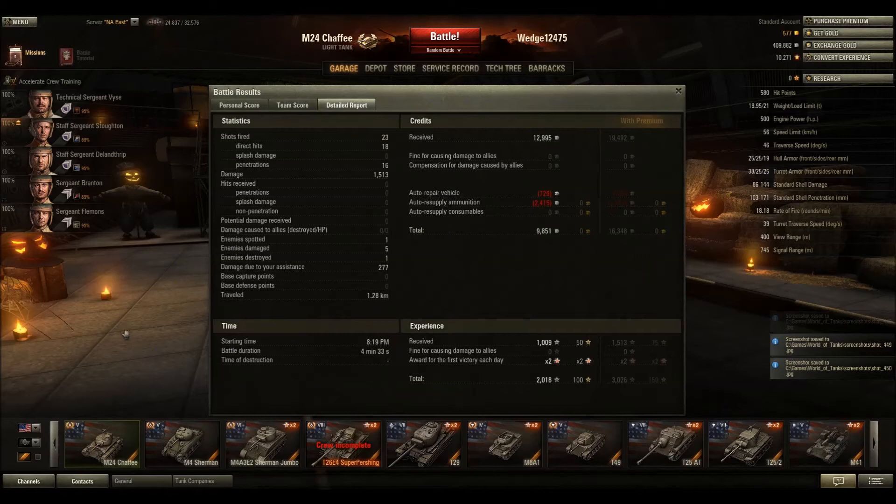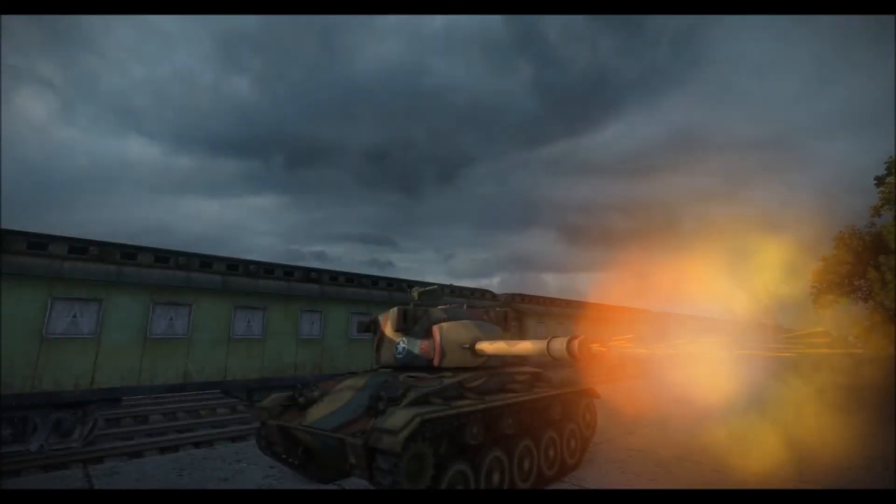12,995 credits and a profit of 9,851. This is one of the really annoying things about the M24 Chaffee - it gets treated as an N-tier vehicle. So when you do supposedly really well like I just did, you only get 10,000 credits. When you do okay, you maybe break even with 1,000. When you do poorly, you lose 5,000, because the game just hammers you with vehicle repair costs. The repair costs on the Chaffee are just absurd.